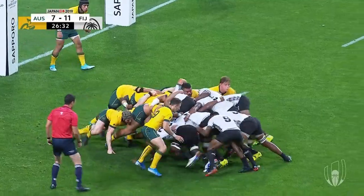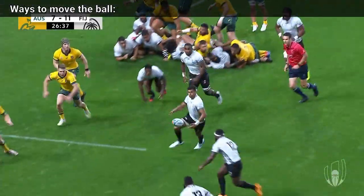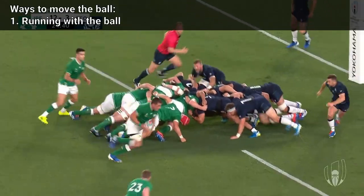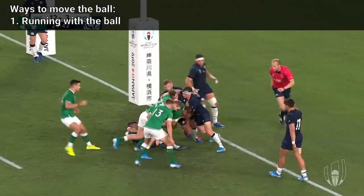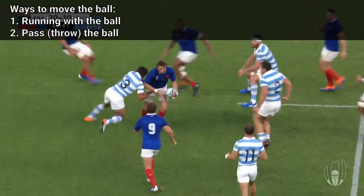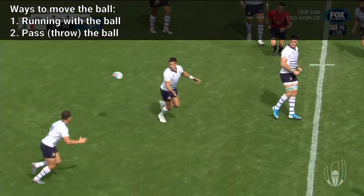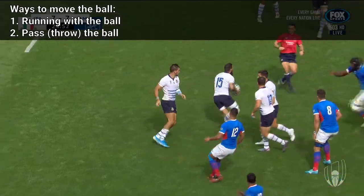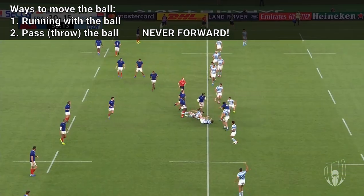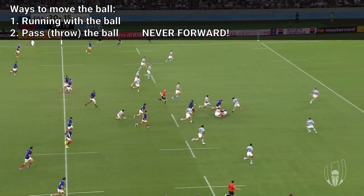The team with the ball will try to move forward towards the opposition goal area. To do this, a rugby player has three options: running with the ball, passing the ball to a teammate, or kicking. There are no restrictions on how you throw the ball, but it is nearly always thrown in a two-handed heave. Hand passing the ball forward is not allowed and results in a foul. Passing may happen at any time and is a perfect way to escape an incoming tackle.